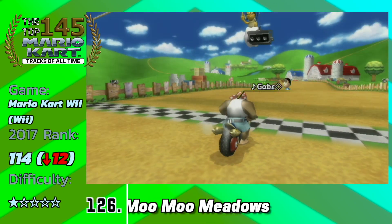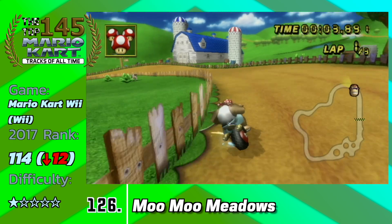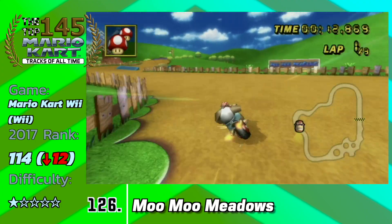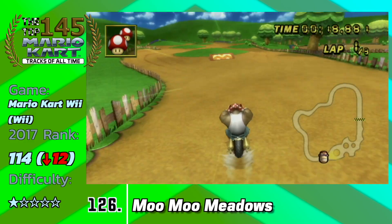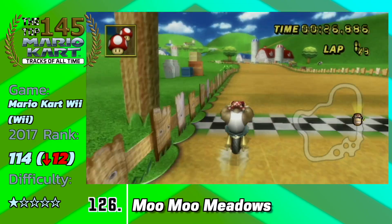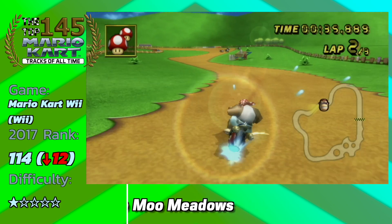Moo Moo Meadows is what I believe Moo Moo Farm should have been. There's an actual farm in the background with cows crossing the track as you're racing — you're actually interacting with them while racing. This track has potential and a pretty wide skill gap: if you're a casual racer there's a lot of tech that pro-level players use to front-run this track immediately, and even with shortcuts that might not be enough to catch up. Putting everything together, Moo Moo Meadows is a pretty fun track to play, but at the same time not the most entertaining or fun to look at.